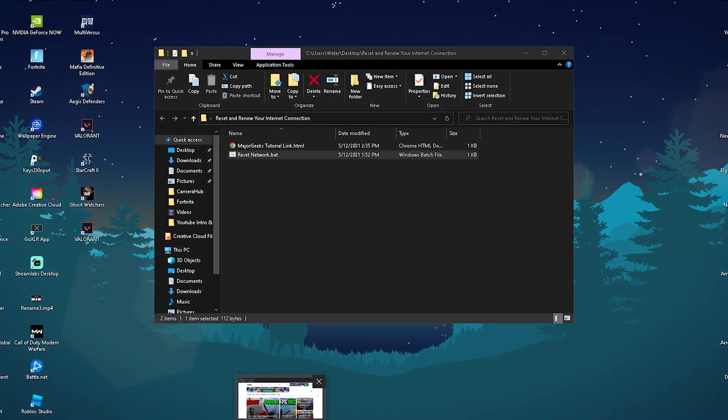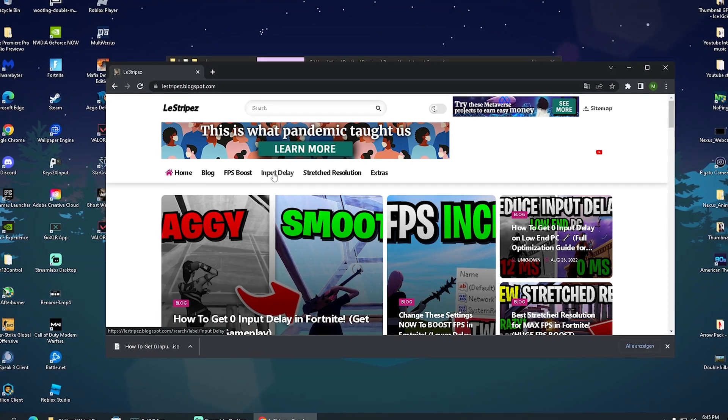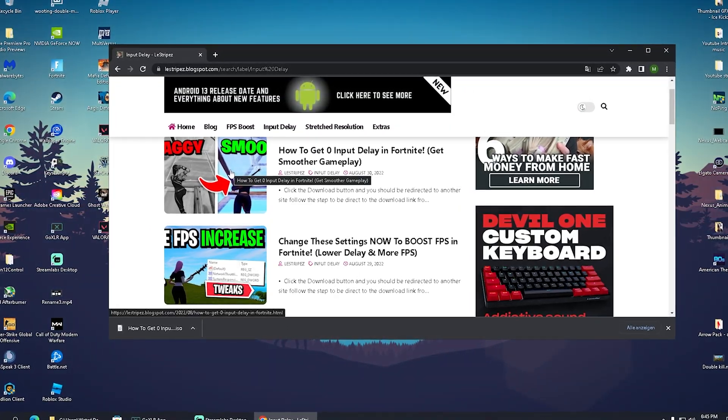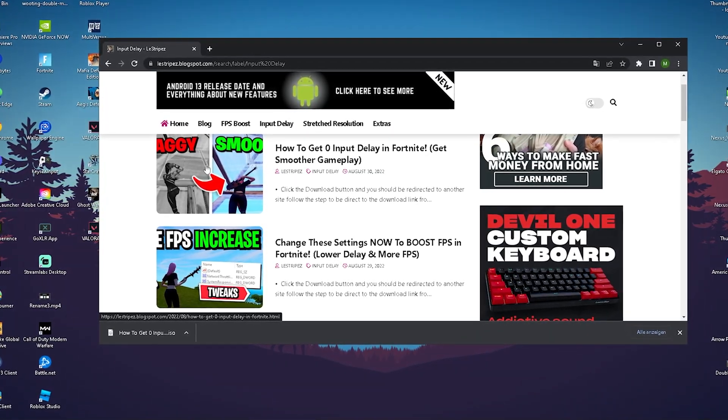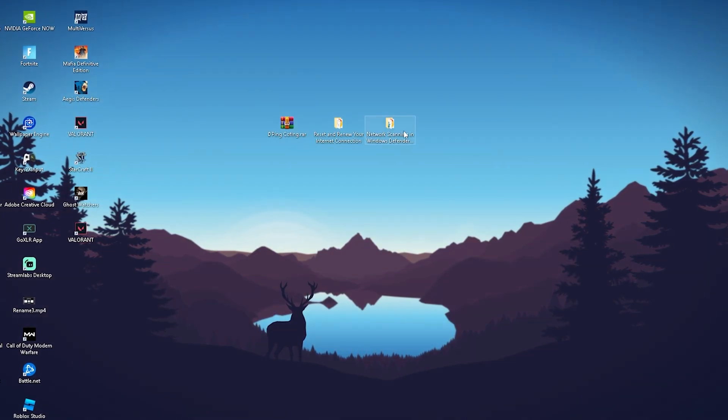You're going to have a brand new connection to the internet, fixing packet loss or high ping. You can get your hands on this package on my website — it says 'input delay' at the top. Simply click on it and once redirected there should be a post with exactly the same name and thumbnail, which will redirect you to Google Drive where you can get this pack.